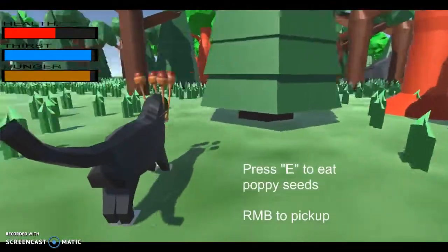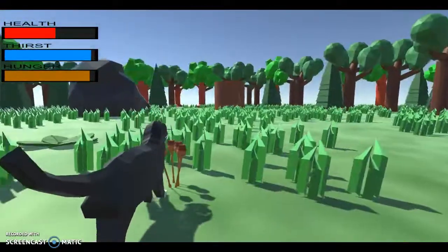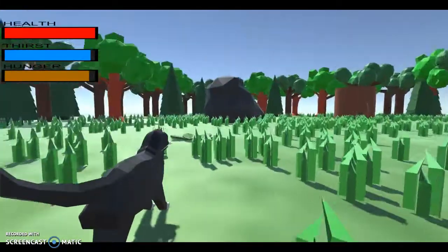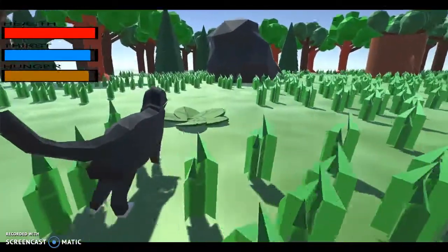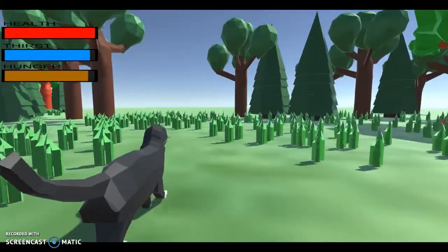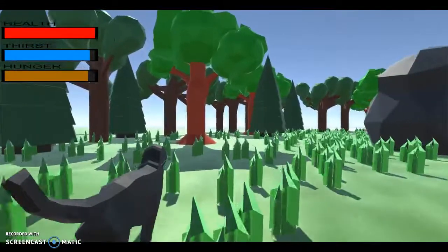I added poppy seeds — you can press E to eat the poppy seeds and your health goes back up. I also made a little fresh kill pile area. That's about all I did so far.